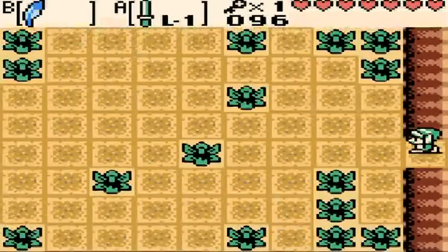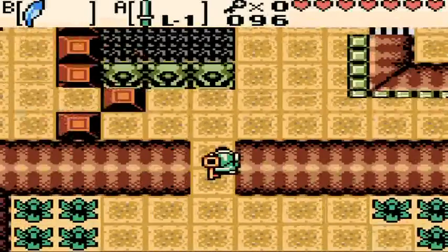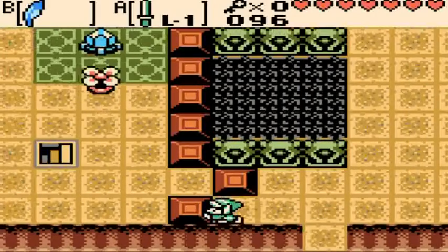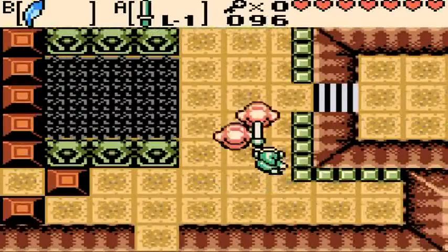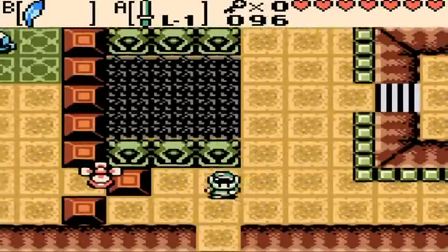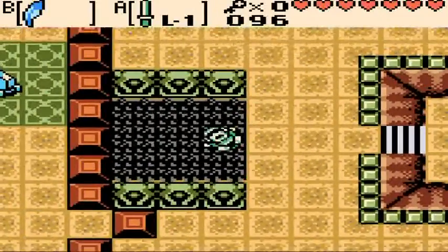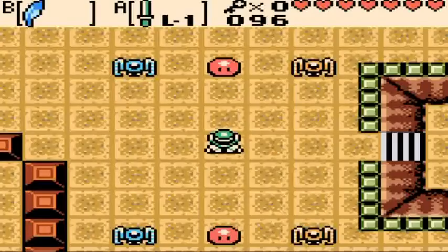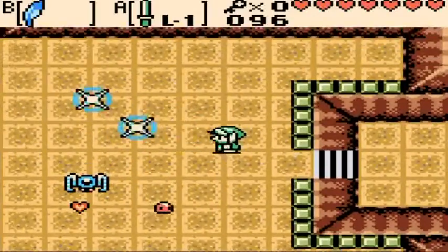We've got two of the four crystals crushed, and with our small key we can now go in here. Let's see what happens if we fall down this hole — it brings us down to the lower floor.